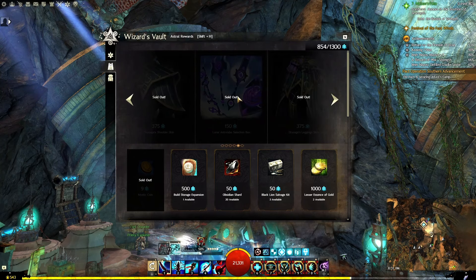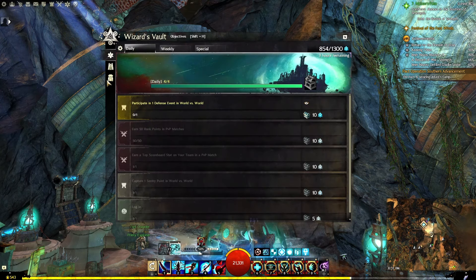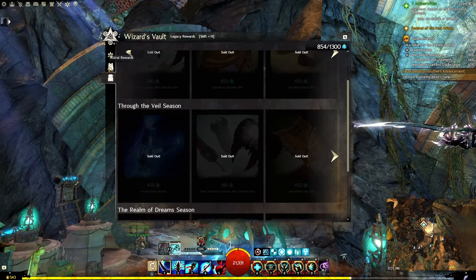We don't know what the weapon set is going to be quite yet. It'll probably be something to do with the Koden, which I'm very excited to see. And then the armor set will also be tied into the expansion. You have the Sky Sages and the Sanctified — I don't know how the Sanctified is super tied in, but I do think it was a cool set to add.